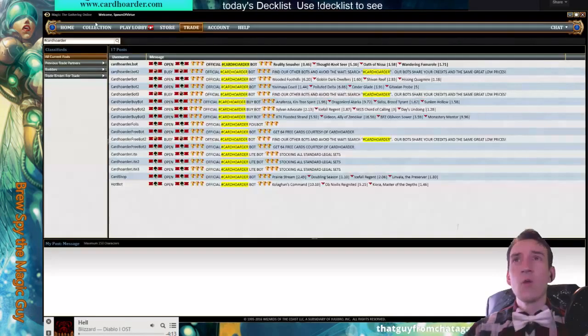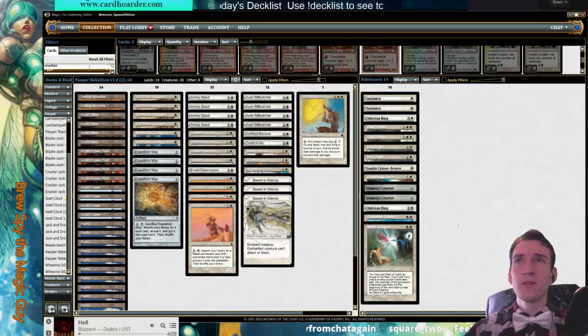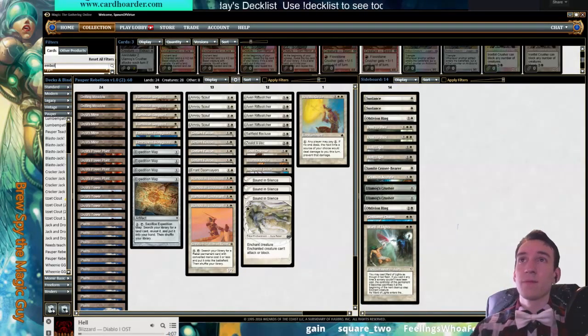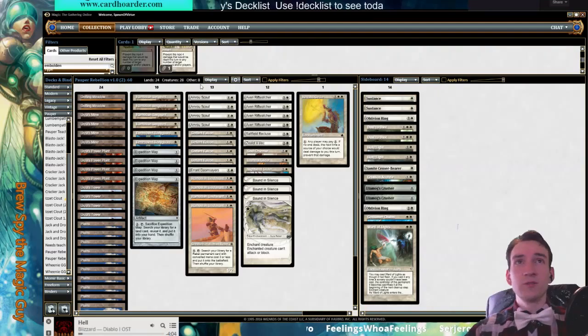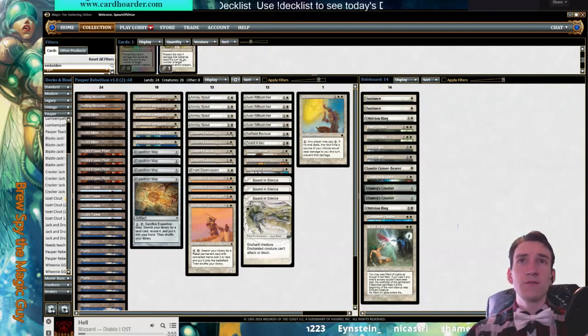All right, let's play it. We'll find something else for that spot. I could run Embolden — that's like a budget alternative. Embolden is worse because you can't free-cast it, but prevent the next four and then flash it back. It's fine. It fulfills a similar role of protecting multiple creatures.